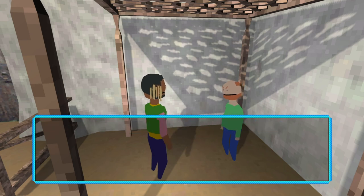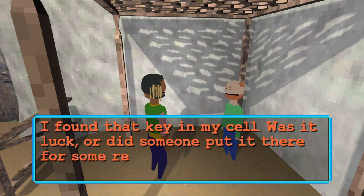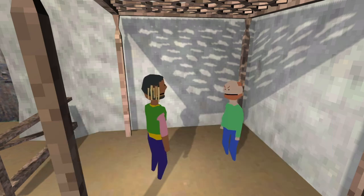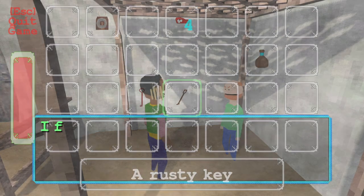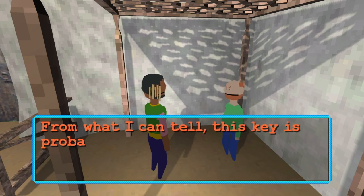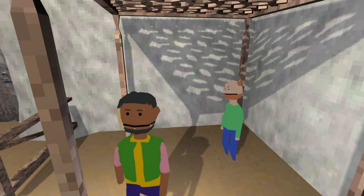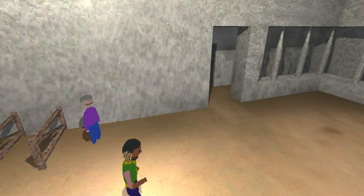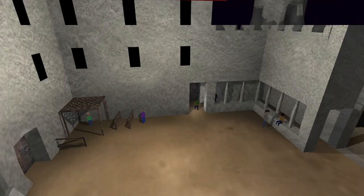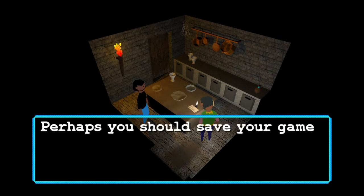Hey Pat, any thoughts on this? I found that key in my cell — was it luck, or did someone put it there for some reason? From what I can tell, this key is probably for one of the doors around here. They're helpful, Pat. Perhaps you should save your game.